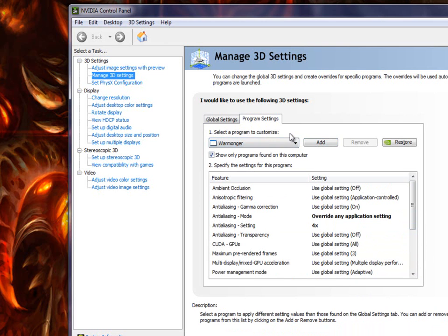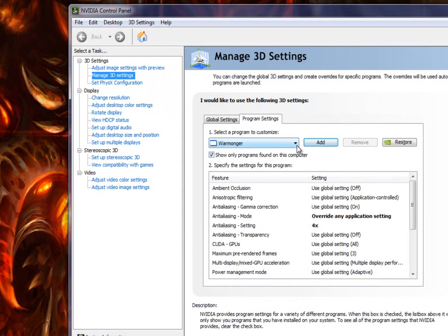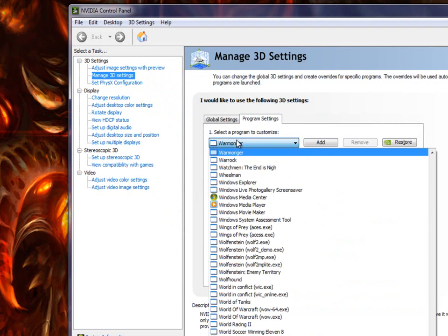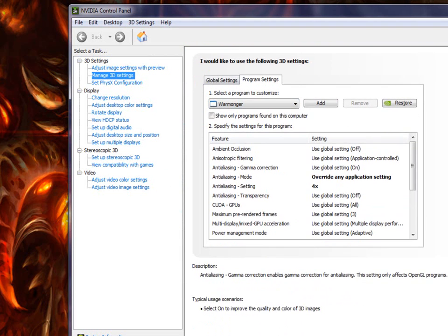Now that you've hit Apply, it's finished. One thing I forgot to mention: in the program dropdown it should say 'Warmonger' — that's what WMGAME stands for, which is why I told you to rename it. Make sure it says Warmonger, otherwise it won't work. When you add it, it should automatically come up. If it doesn't, just hit the dropdown and find Warmonger. There are all kinds of games listed — Warmonger is the engine RuneScape uses.